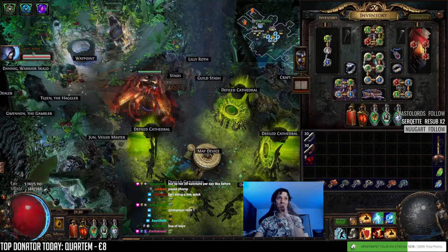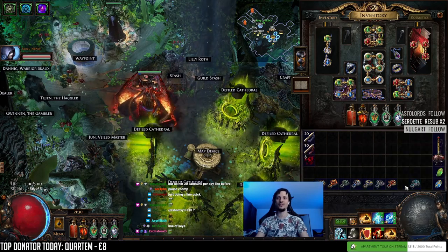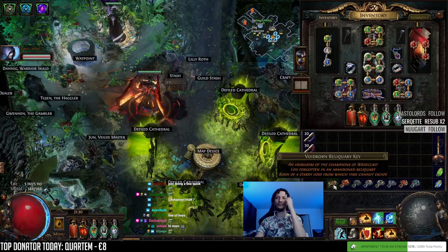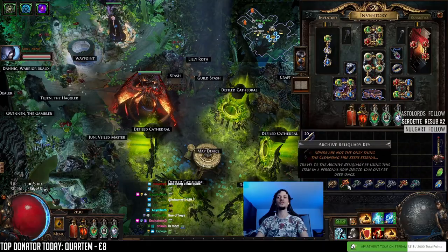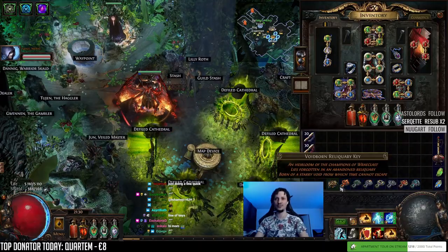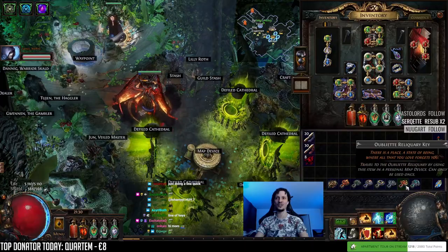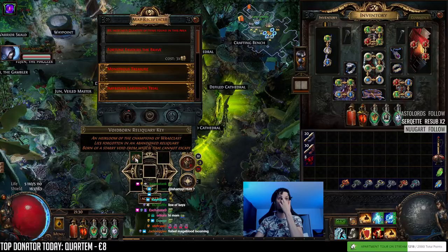A line of keys - Sanct Nexi has one of each of the new keys. Let me move them so you can all see. Voidborne - we've opened a couple of those. But every Uber boss has their own key which can drop foiled Uber boss loot. So we have an Archive, Decaying, Shiny, Forgotten, Cosmic, Oubliet, and Visceral. Let's start with the Voidborne - that could be almost anything.